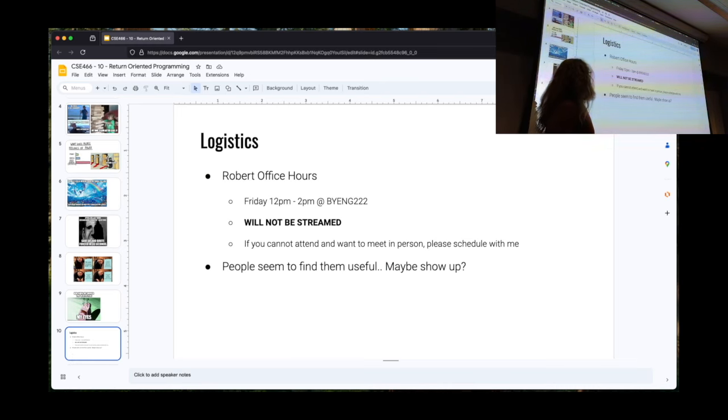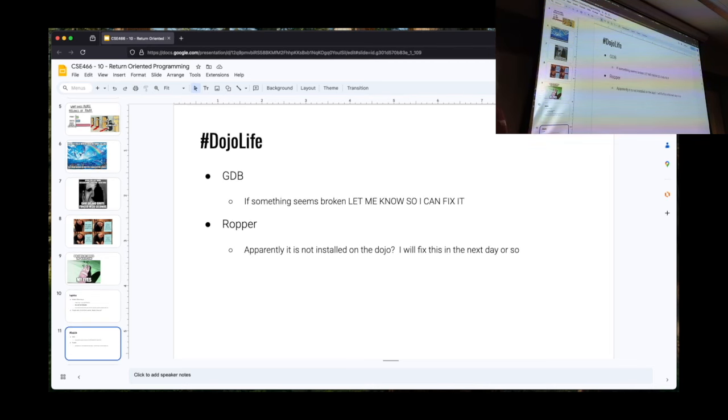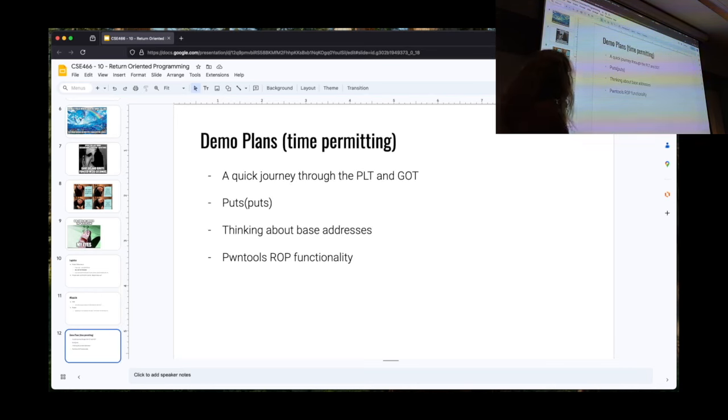General reminder for logistics: I am doing office hours Friday. From the students that have showed up, they seem to find it useful. I would encourage people to attend if you're stuck. GDB — I know some people were still complaining on the Discord. If you remove the magic from two days ago, everything should be working as far as I'm aware. And I have not gotten around to installing ropper, so I left this on here so I can shame myself.